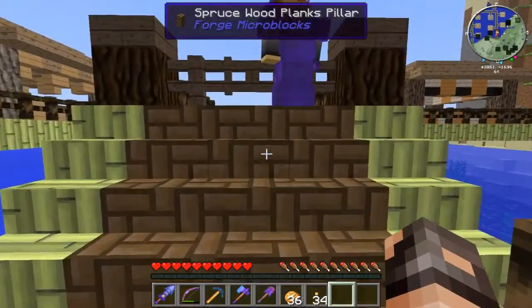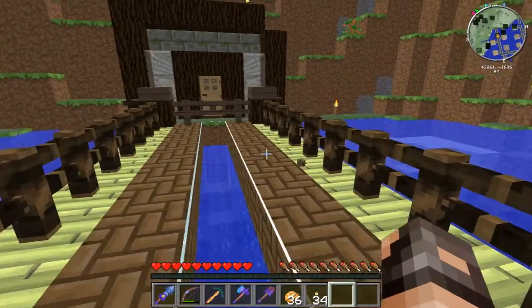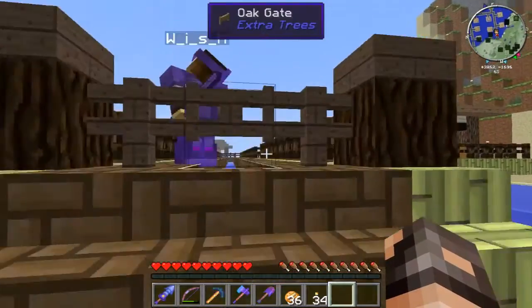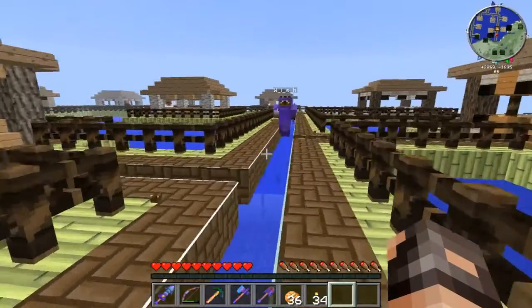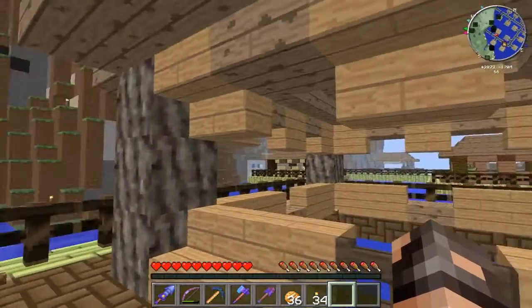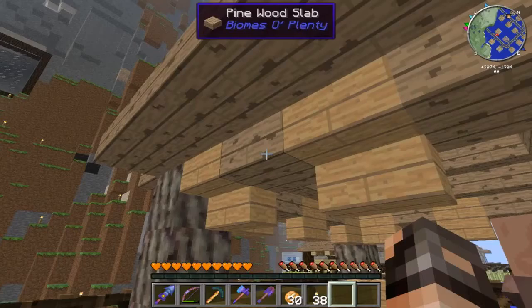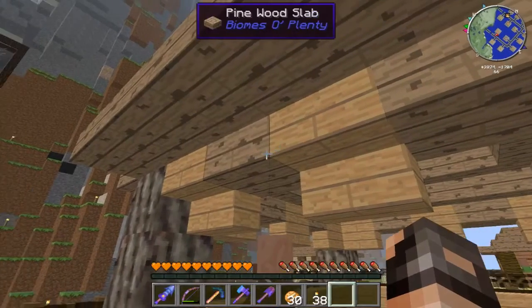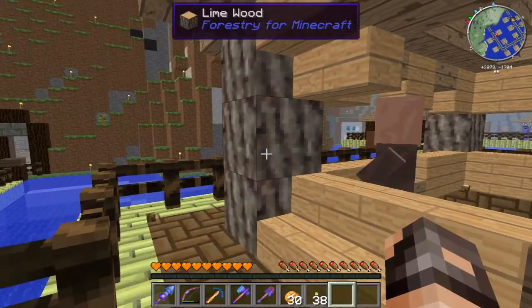The fence gates are there because the villagers were escaping via the staircase — they were hopping up on the logs, so we had to put slabs on those. Now they can't get out; they're pretty much trapped in their little area and they're safe. We've got one villager in each house, and each house is done up differently if you look at how each one is done.